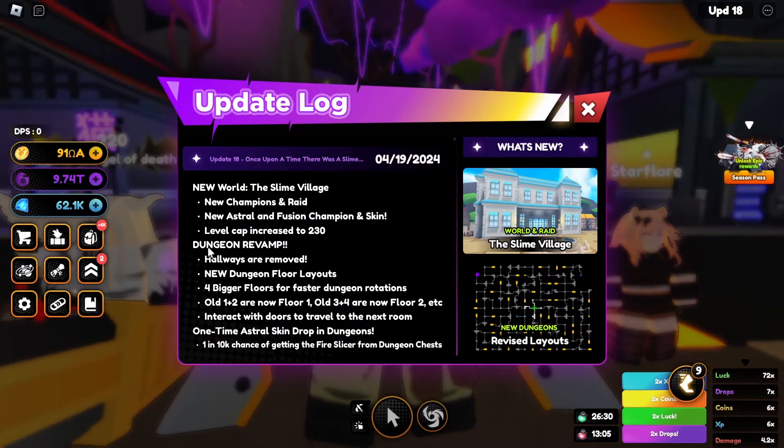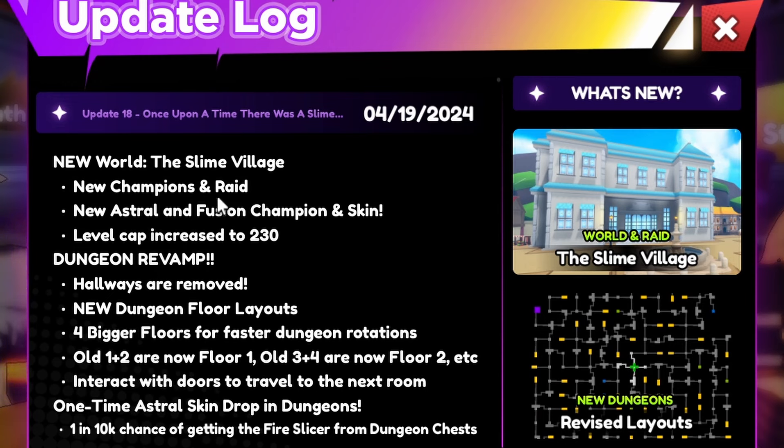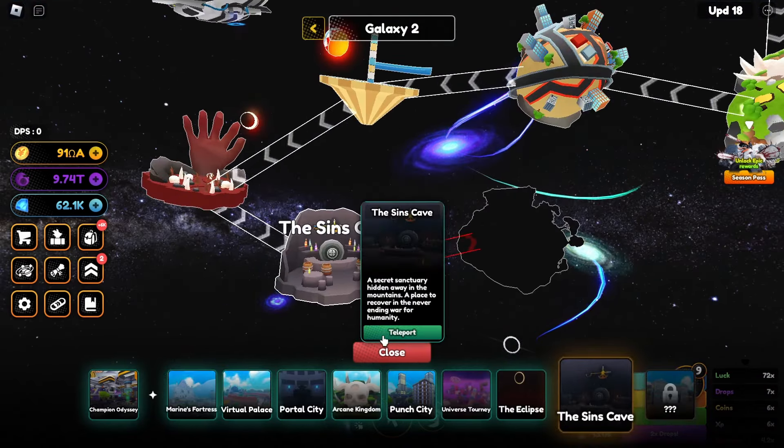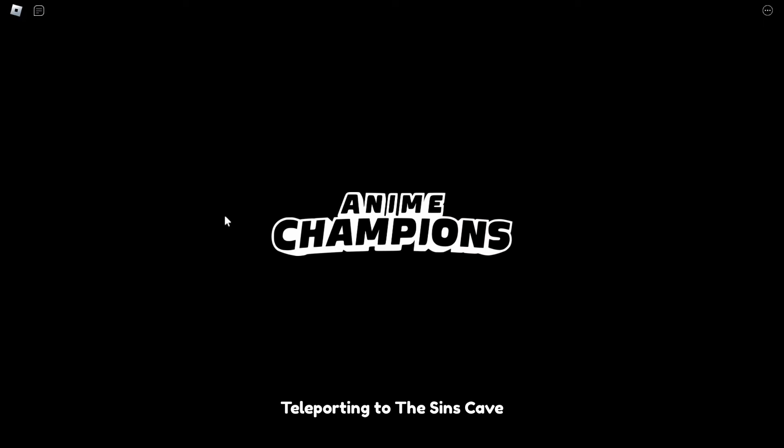Alright, update 18 — here we are. New world: Slime Village. New champions raid. New astral and fusion champion and skin. The level cap is raised to 230 — that's awesome. So let's come over here to the Sin's Cave.